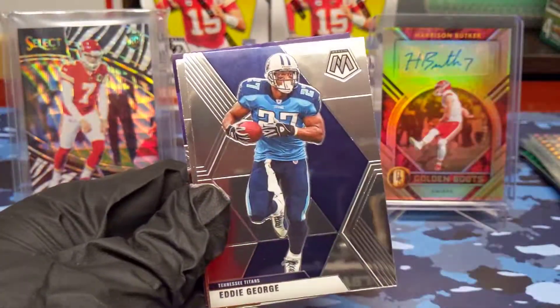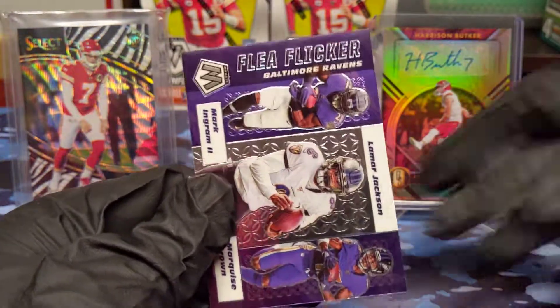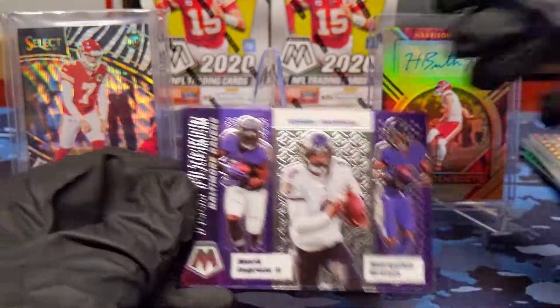Calvin Johnson. Eddie George, Chase Young rookie — nice. And a Flea Flicker: the Ravens — Lamar, Mark Ingram, and Hollywood Brown.